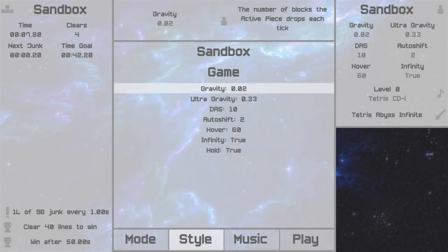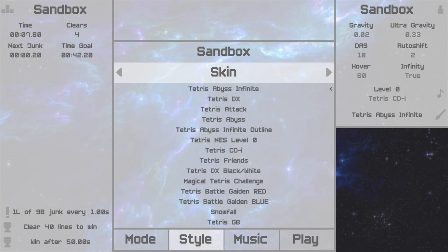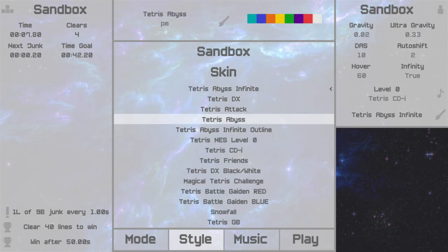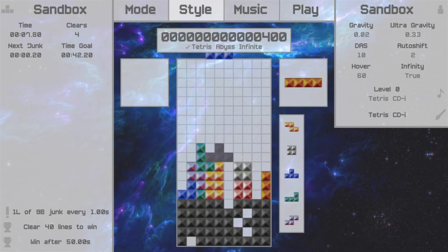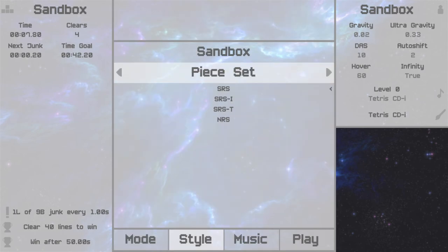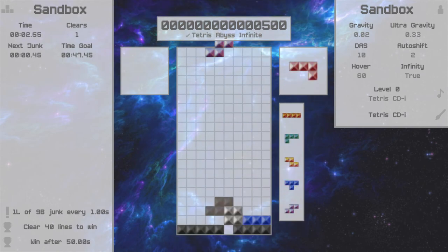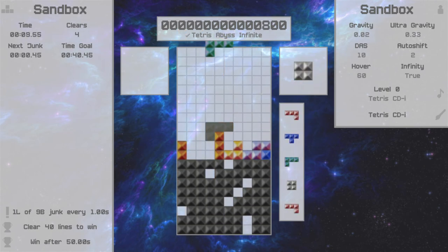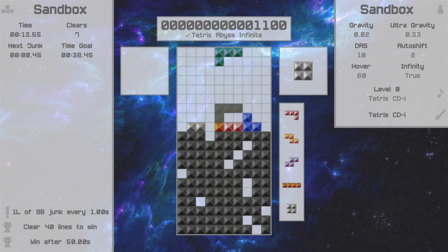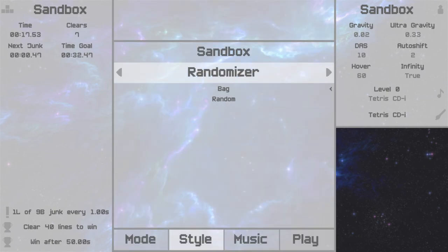You can also manipulate different game aspects in the arcade, such as gravity, auto-shift, delayed auto-shift, and everything like that. You can change the skin — the skins are taken from other Tetris games, so here's Tetris CDI. You can also change the pieces themselves, which are defined by JSON. For example, if we wanted to play with the pieces from classic Tetris on the NES, we can do that — they appear in the well slightly differently and the rotation logic is also different. In theory, you can make about any piece set you'd like.